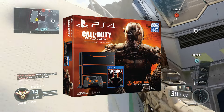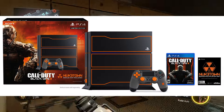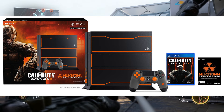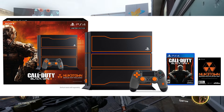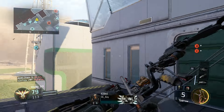That's it for this one, guys. I'll show everything together — this is with the box, which actually does look pretty cool, not gonna lie. You've got the console, the controller, and as you guys can see, it comes with the game and the Nuketown map. Make sure to leave a like on the video, hit that subscribe button if you're new, and I'll see you guys in the next one — peace.